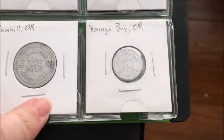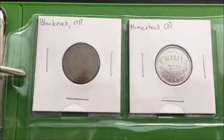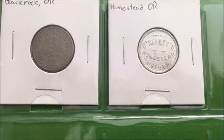Young's Bay is actually just by Astoria. These two I haven't put in the book yet — Black Rock, which is another little timber town, and then Homestead.